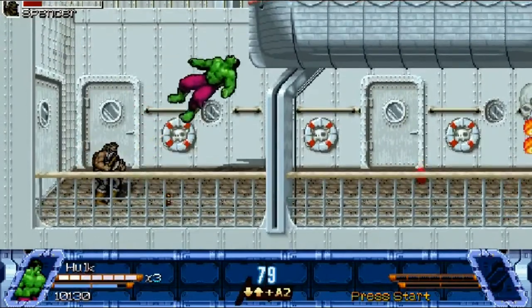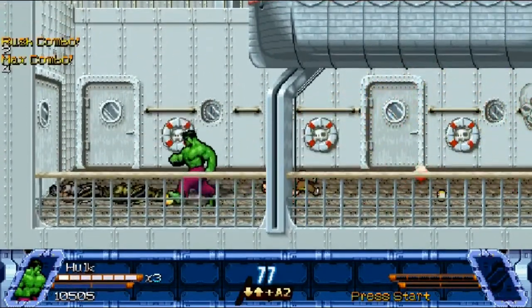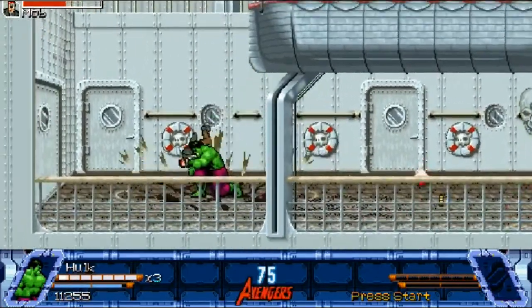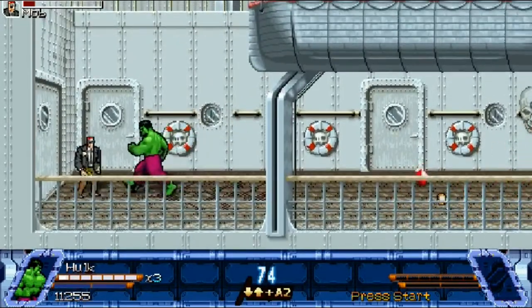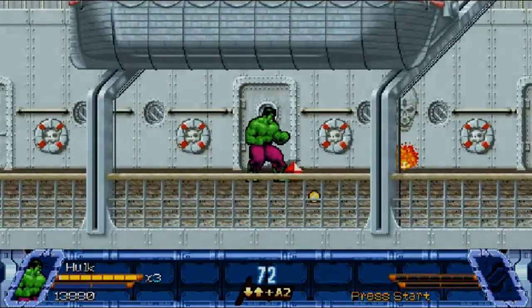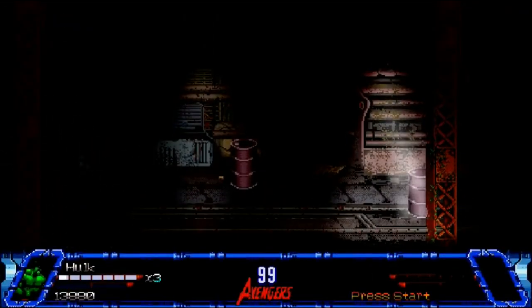Hulk's special attacks are really nothing to write home about — he has a sonic clap, and he has a leap where he leaps straight up in the air and comes back down, which is useful for knocking enemies on the ground. But neither of them are all that impressive, and his basic melee combo is definitely way more useful.